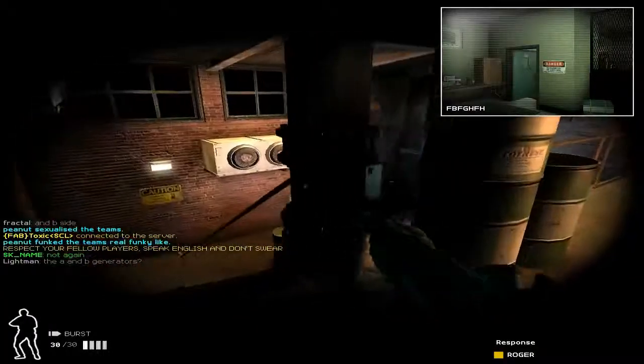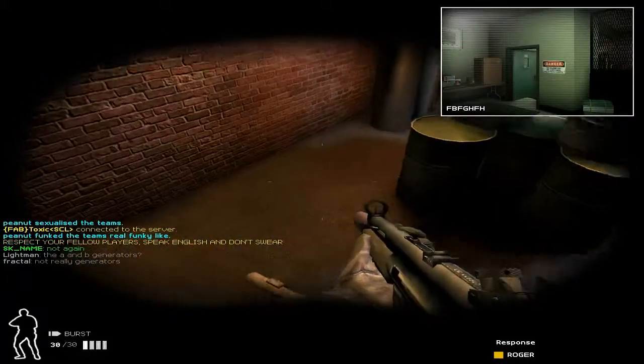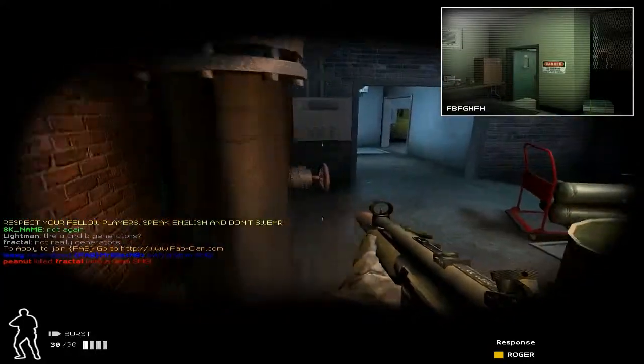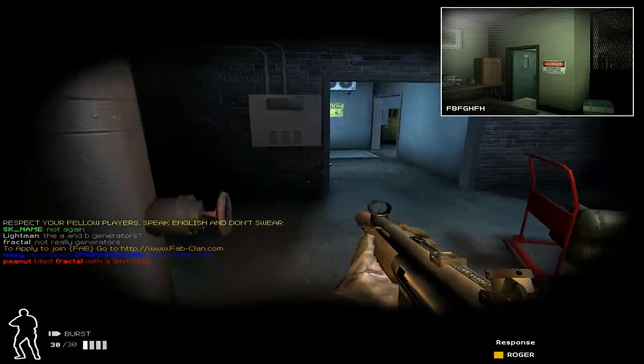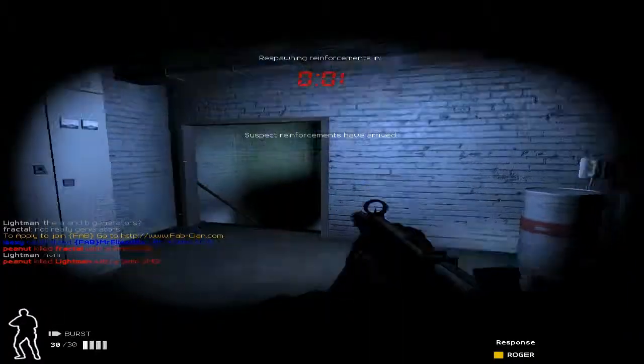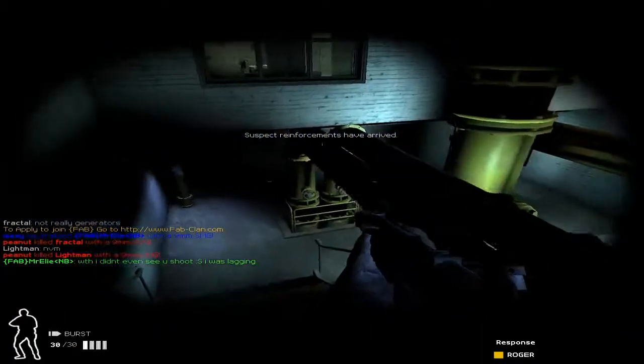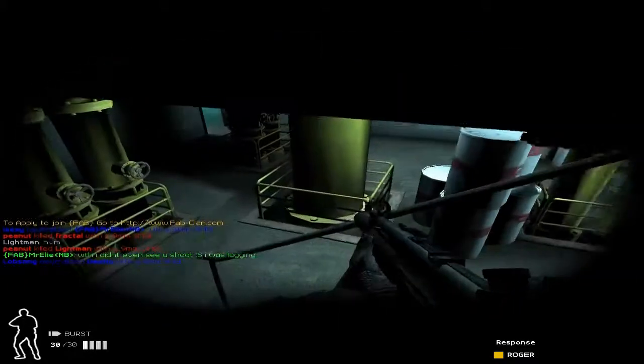I was pressing the M key, which I'm pretty sure brings up the map in single player, but they're not going to give us the map here — we'll just get dead instead. And now we spawn somewhere different, I think. I'm not entirely sure. Pretty ridiculous.